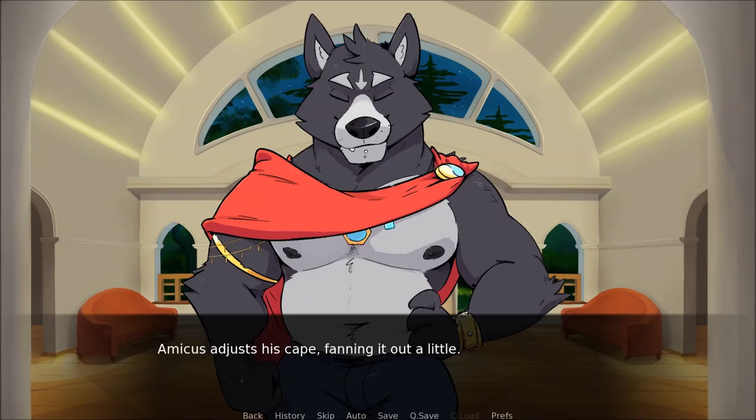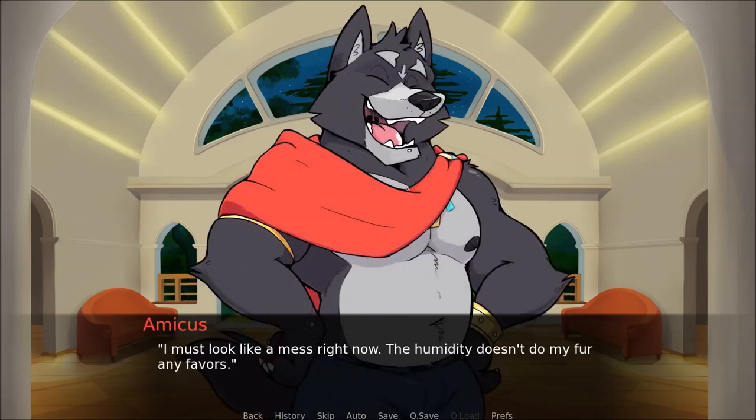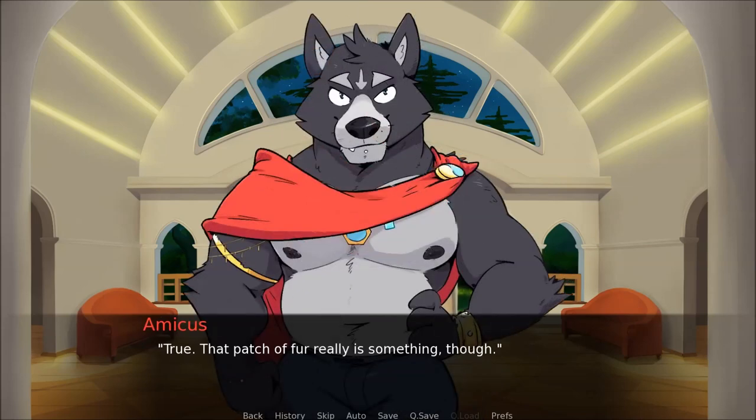Amicus adjusts his cape, fanning it out a little. This is only a small portion of the palace, of course. I'll show you around later, but for now I want to go to my room and dry out a little. I almost look a mess right now — the humidity doesn't do my fur any favours. I can tell Amicus is genuinely embarrassed, even if he's trying to joke, so I put a hand up to my hair. I have a little less to worry about, but I'm sure my hair is pretty crazy right now. True, that patch of fur really is something, though.